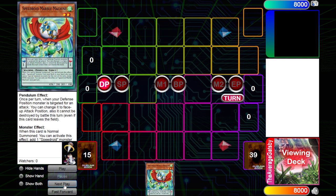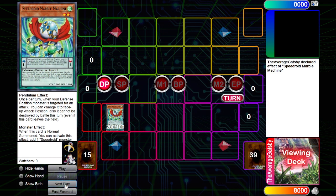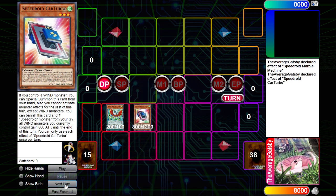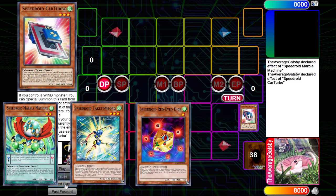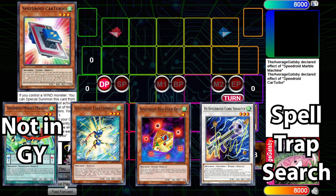Let's proceed with the next line: Konami's consolation prize to the Speedroid archetype, Speedroid Marble Machine. Marble Machine, just like Teratop, can search for any Speedroid monster; however, unlike Teratop, it requires a normal summon and immediately locks us into wind monsters. This time around I'll search for Speedroid Car Turbo, who once per turn can be special summoned provided I control a wind monster. It's worth noting that Marble Machine is a pendulum monster — had I searched for Takatanborg and gone into Dice for Corkshooter, I'd be required to search a Speedroid spell or trap, as Marble Machine goes to the face-up extra deck when leaving the field.